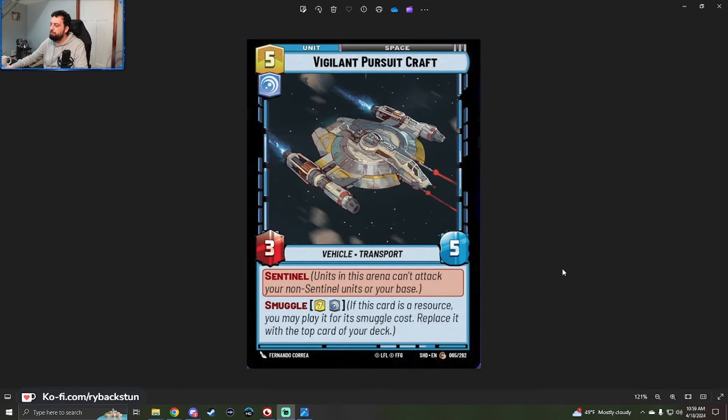This next preview will be longer because it introduces the new mechanic: Smuggle. We have the Vigilant Pursuit Craft — a five-cost Vigilance space unit, three power, five health, Vehicle Transport, with Sentinel. Smuggle: seven resources, Vigilance. If this card is a resource, you may play it for its Smuggle cost, replacing it with the top card of your deck. It is a common, number 65 out of 262 in SHD.